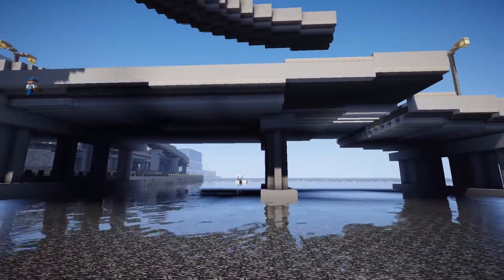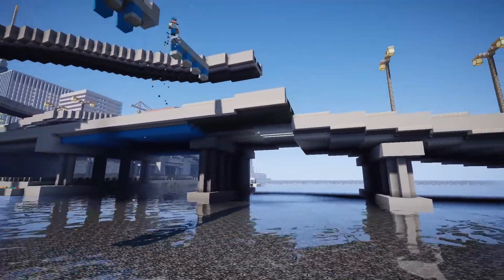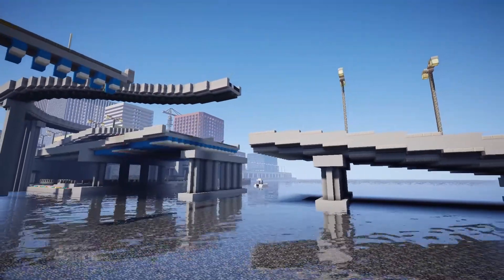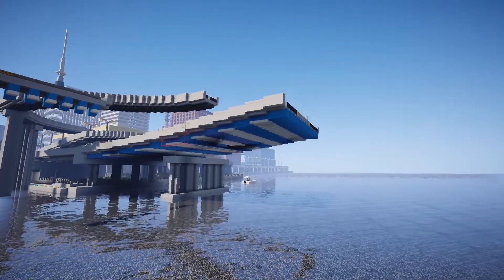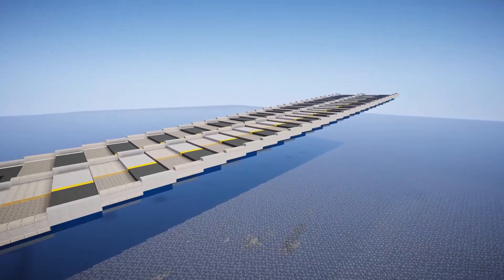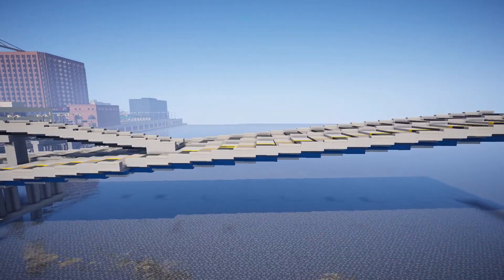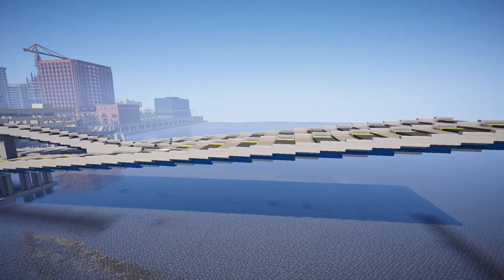I then began work on the axle bridge itself. I wanted it to rise gradually and have a 1-to-10 grade. When making elevation changes I always like to use a combination of blocks and slabs since it helps to smooth out the slope. I then extended the bridge to where the center will be and extended the off-ramp onto the bridge. It might not be super realistic to have an off-ramp go directly onto a bridge, but because of the space constraint I didn't have many alternatives. I still think it looks fine though.